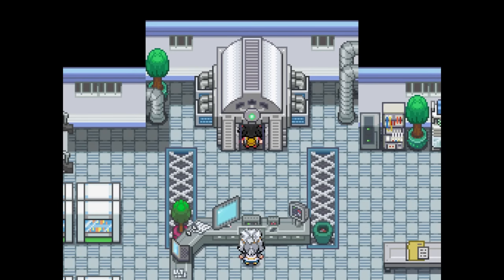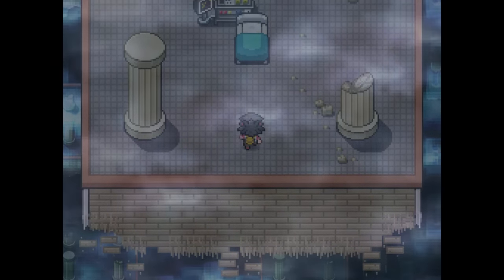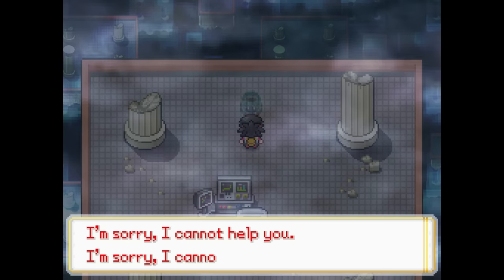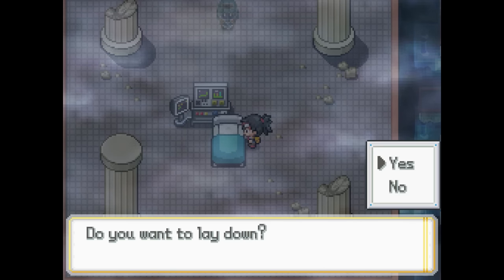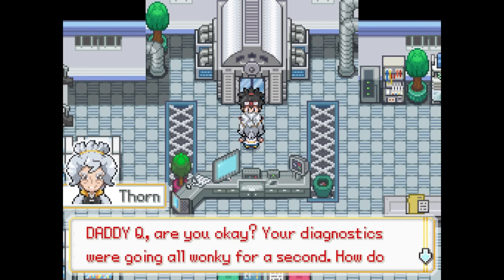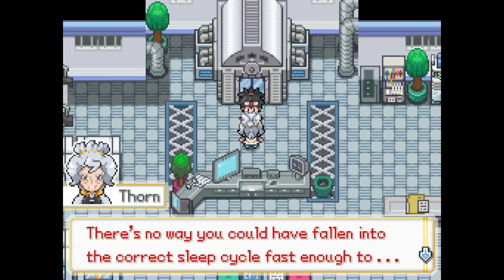Then we head back into the lab and hop right into this gigantic machine, no questions asked. Right as we do that, things get a little weird. We're teleported to some strange foggy place surrounded by broken pillars, a spooky hospital bed, and a ghost that just keeps repeating the same thing. We really want to leave as soon as possible, so we hop into bed and throw the covers over our head. We wake up back safe and sound in Thorn's lab, and she says that we fell asleep during the diagnostic and that was all just a weird dream.